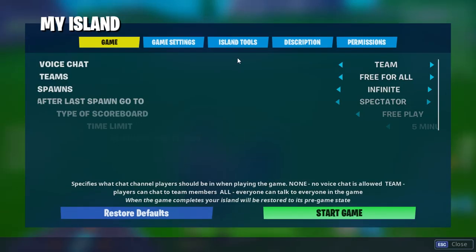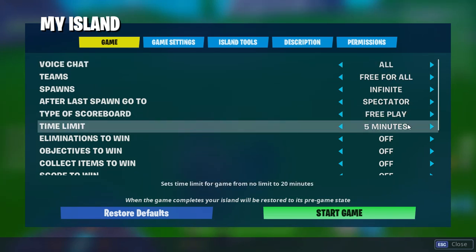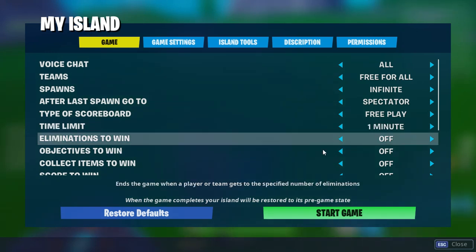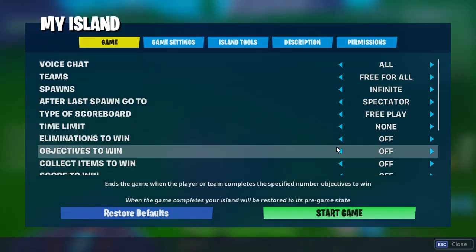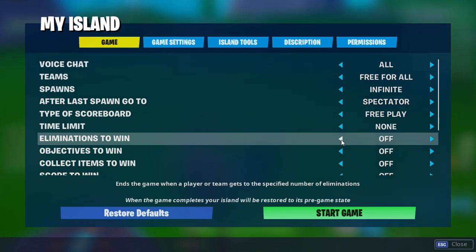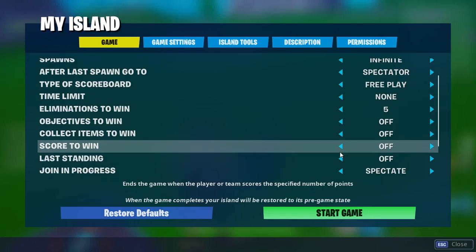Let's go to my island game settings. Teams - for all. Voice chat - sure, let's just go with all. Time limit - let's just go to max, or no time limit, that's good. So guys, we are setting eliminations to win - let's go to five kills. That's pretty good.